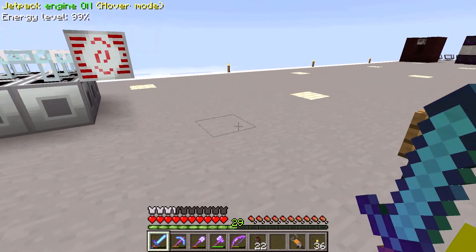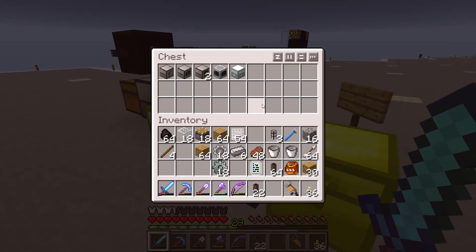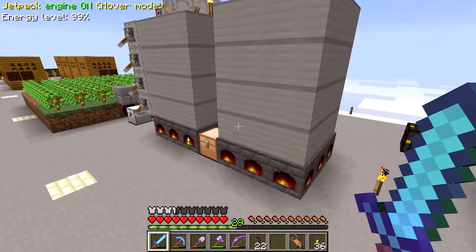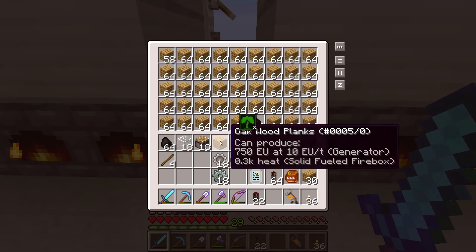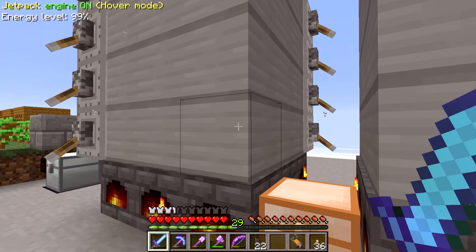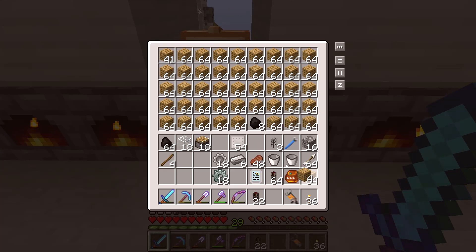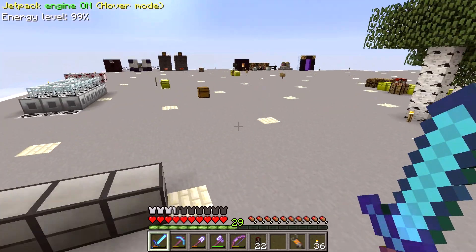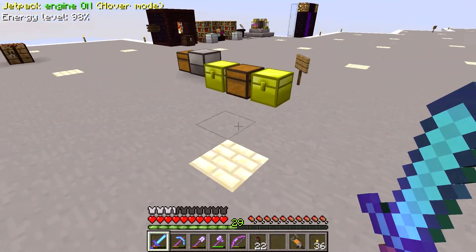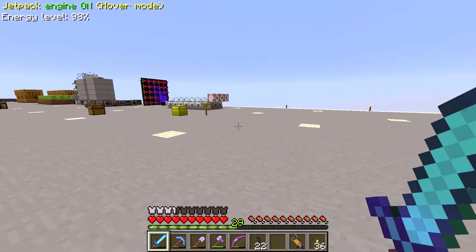So we are working on getting this system set up — I have a bunch of supplies in here. This is just filling up with planks. So we want to set up a thing for the lava first, and in fact we're going to need another lava fabricator.